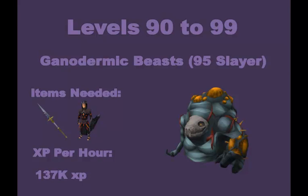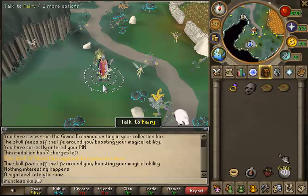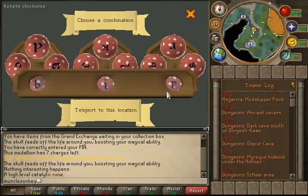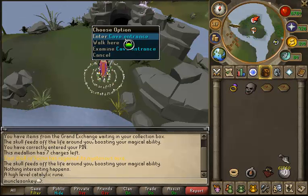From levels 90 to 99 you can kill Ganodermic Beasts if you have 95 Slayer. I'm aware that most people with 95 Slayer probably already have 99 magic, but just in case if you need to train mage and would like to get some money on the way, you can kill Ganodermic Beasts. I've done extensive testing and found the money here is around 1.7 to 2 million an hour without having to pay full attention. It takes about 30 seconds to kill a Ganodermic Beast so you can AFK a little bit. The XP per hour is about 137,000 XP — not as good XP-wise as other methods but the money is well worth it. To get there use fairy ring code BIP, which will take you right outside the entrance.